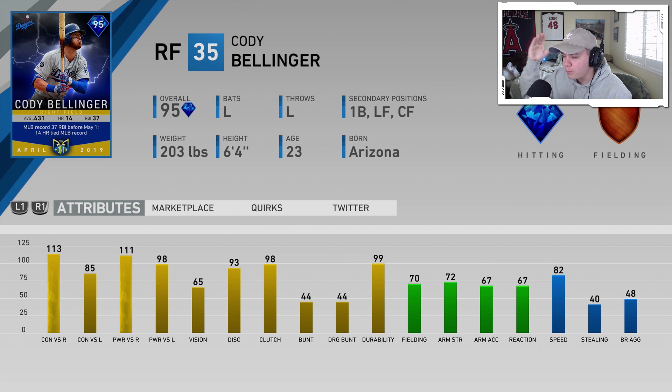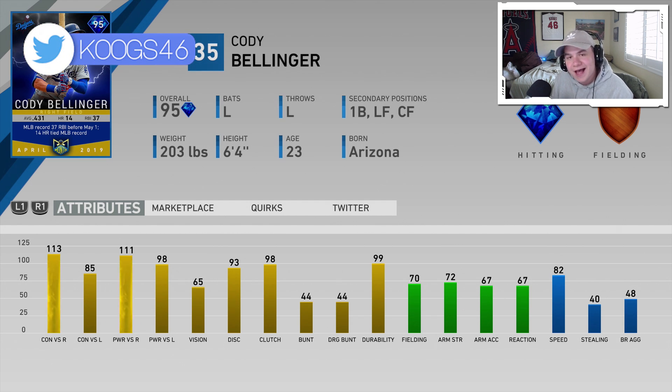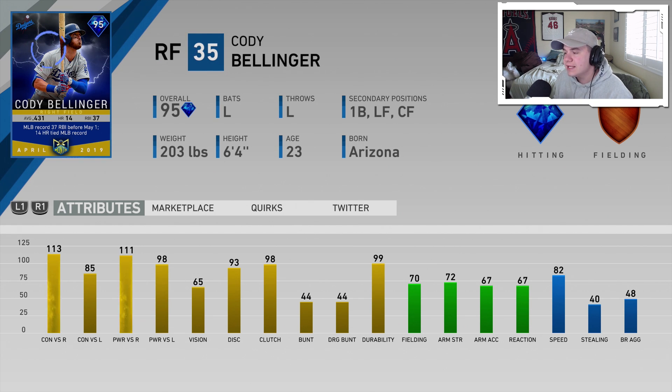95 overall Player of the Month, Cody Bellinger. His month of April was unlike any other hitting month we've seen in a very long time. He absolutely destroyed it — 37 RBIs before May 1st, tied the record with most home runs in the month with 14. He just hit the hell out of the ball, so obviously he got the Player of the Month card for April.